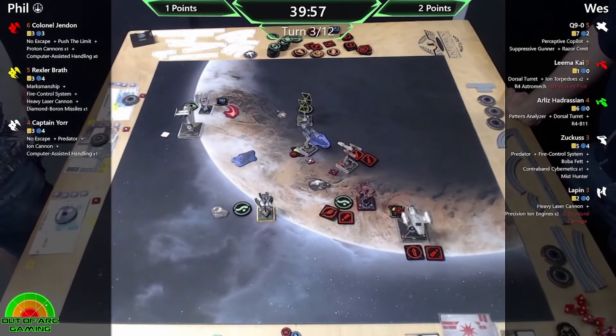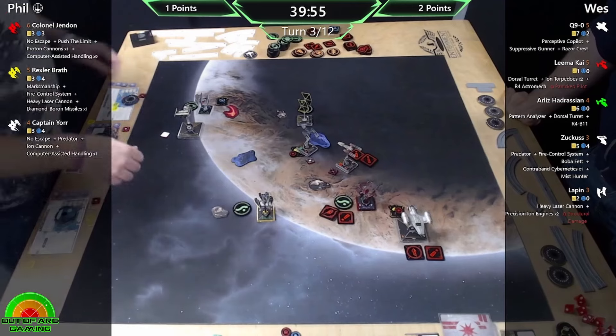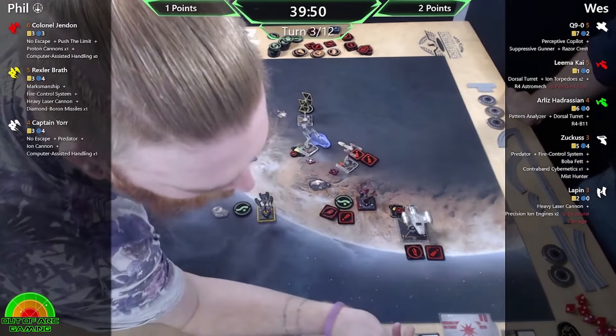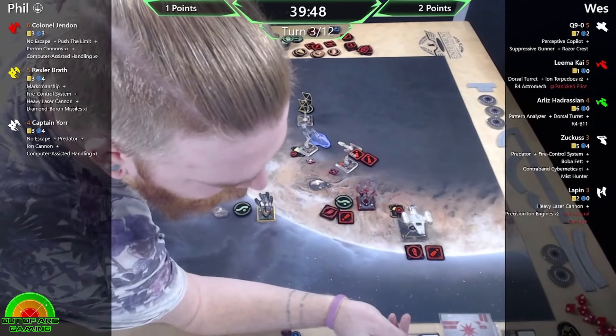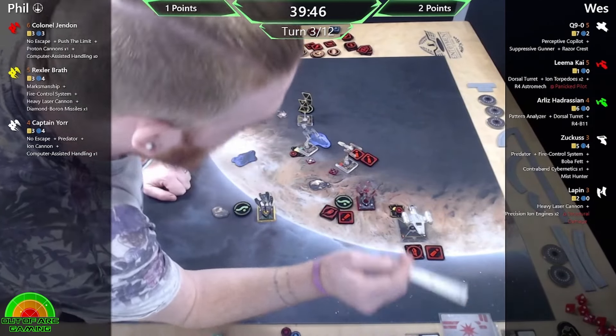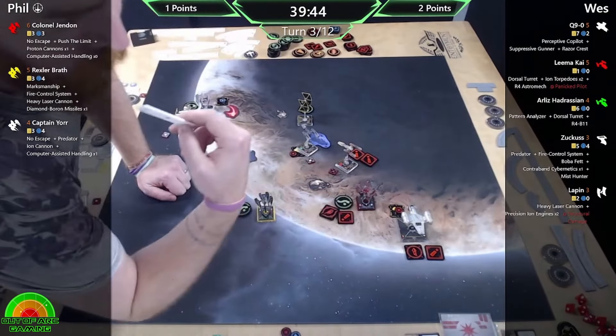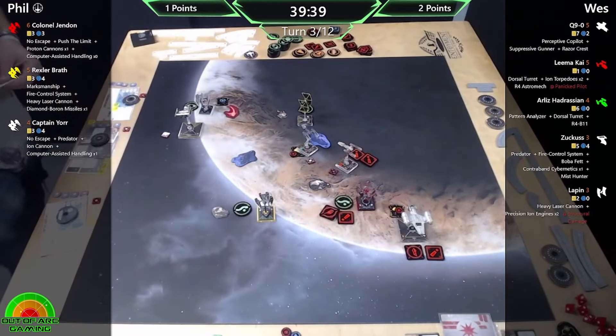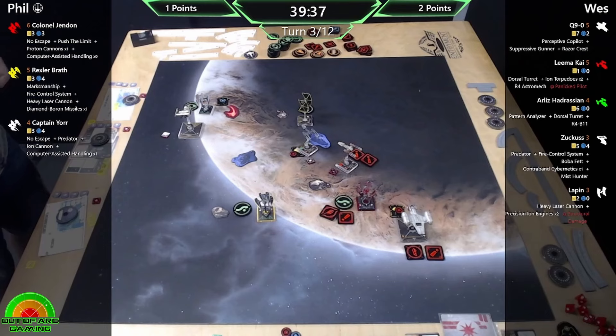Unfortunately triggering it against an initiative six who's already shot. I'm just going to take a deplete - not really suffering one damage when I'm initiative six and I've already shot. But what else do you do with the focus result? At that point may as well use it as Suppressive.